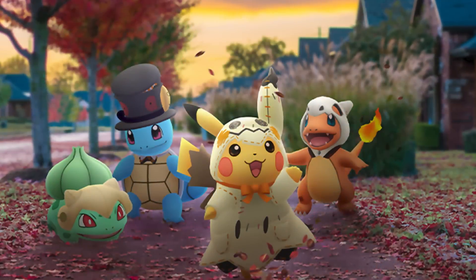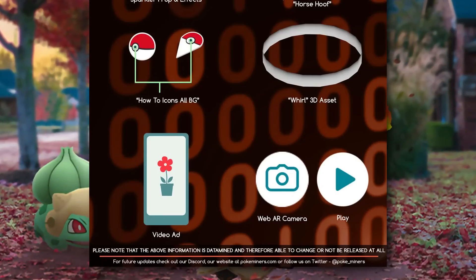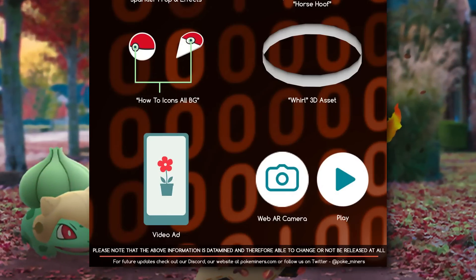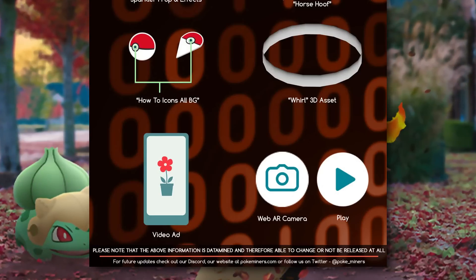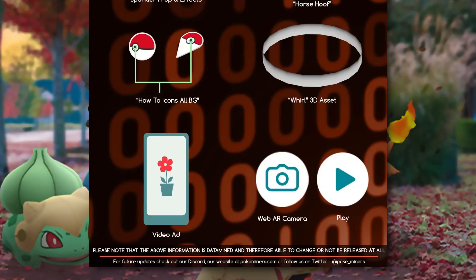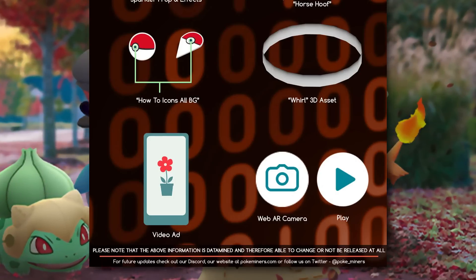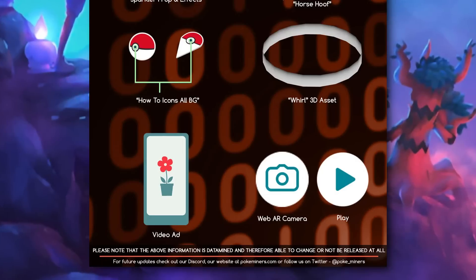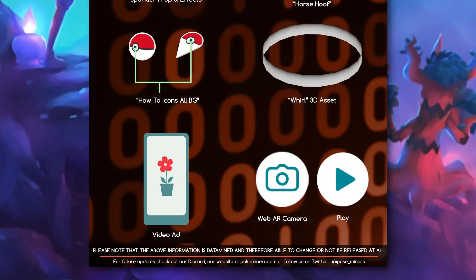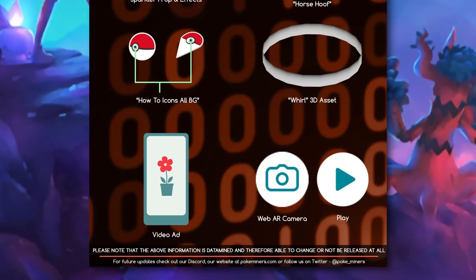Now we also got some datamined assets related to future gameplay mechanics. I don't necessarily believe any of it will be a part of the Halloween event, but they are certainly interesting to see. It's looking like we are going to get in-game video ads, which depending on what they give you in exchange for viewing them, could be a good thing for F2P players or something extremely annoying. Typically I don't mind video ads in other F2P games, as they usually have some kind of premium item or currency as a reward. It all depends on how the game studio implements them. If they are optional and out of the way, players can ignore them. However, some studios implement them poorly — putting them right in your face and preventing you from progressing until you view the ad. This sort of implementation is extremely disruptive to the gameplay loop, which can result in a mass exodus of the playerbase.